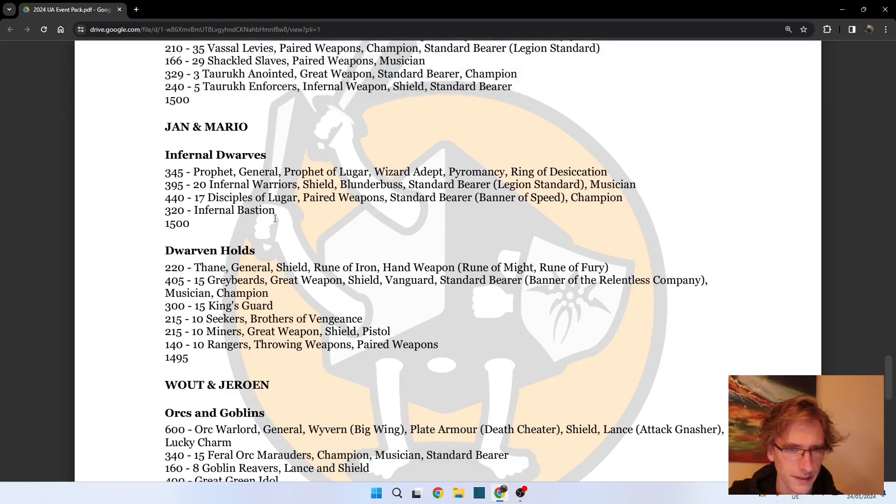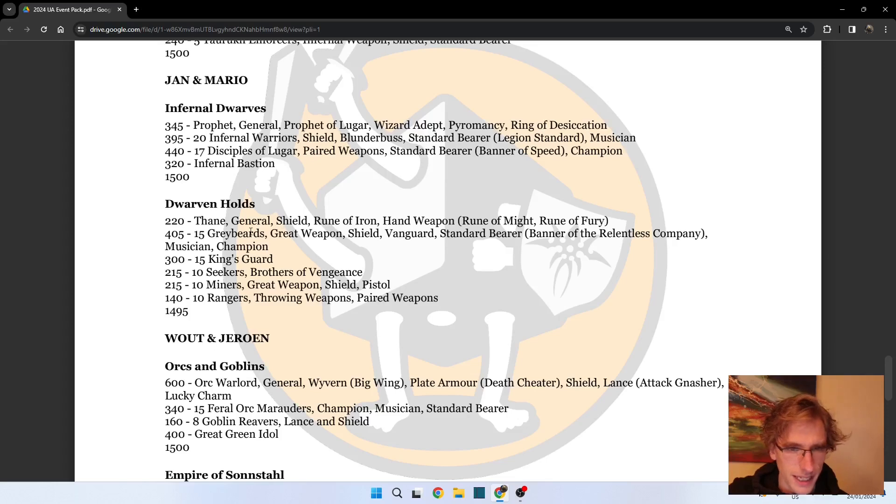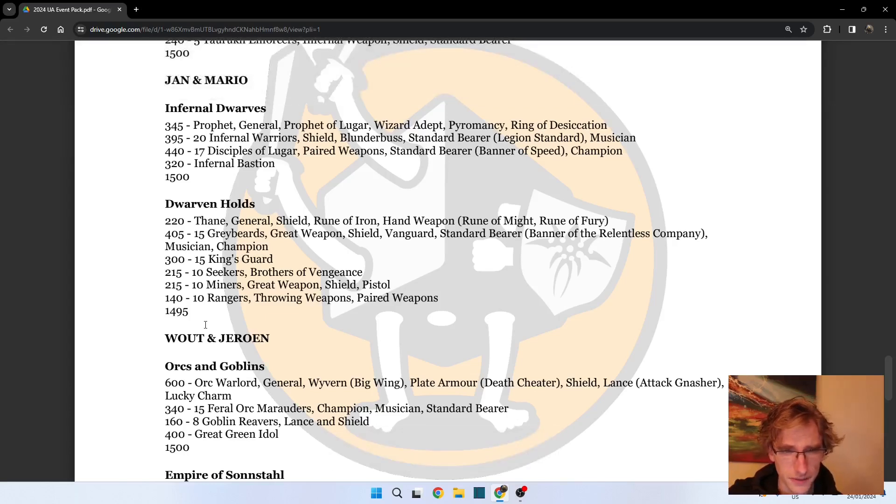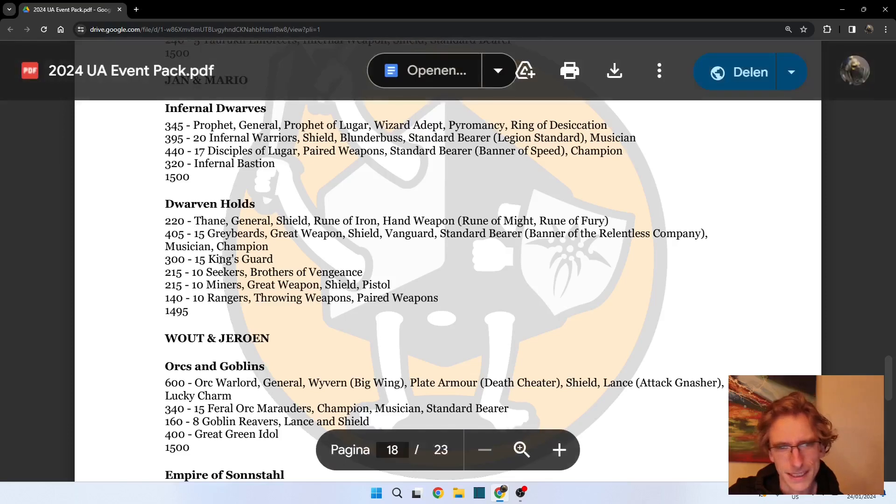The Disciples will be the fastest unit in the entire combined roster. The Dwarven Holds have a very combat-focused list, just like the Infernal Dwarves. I have quite a lot of respect for the fact that these two together did not bring a single war machine, even though they did bring some shooting. The Dwarven Holds list has a lot of variety in the different units - it's a very nice balanced list.